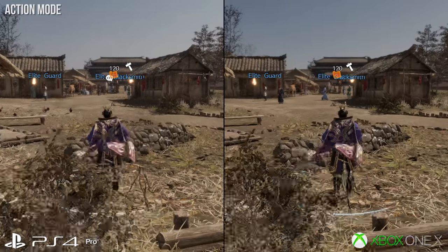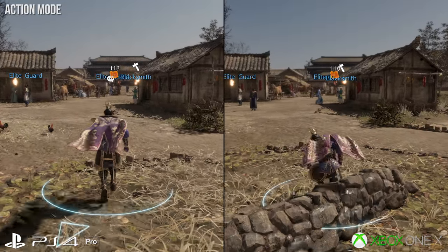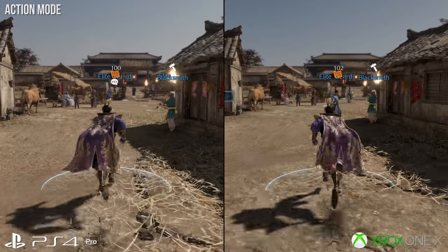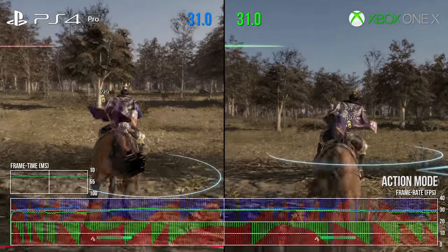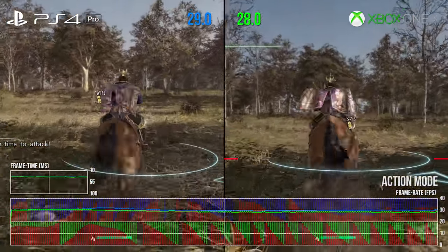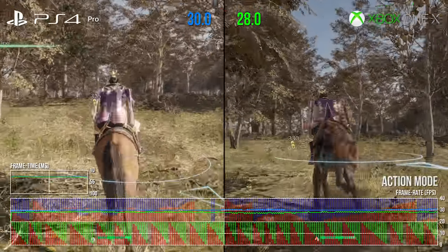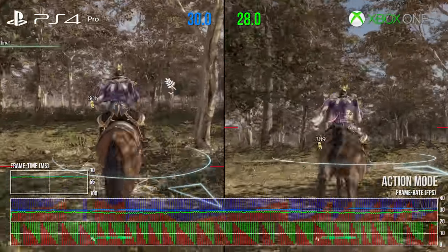That's a straight 77% resolution increase on the X, with performance looking like-for-like — neither one's that great, to be honest. But in terms of the best way to play the game on each platform, this is the best results you're going to see. The performance doesn't really improve with the other settings; it only gets worse from here on out.